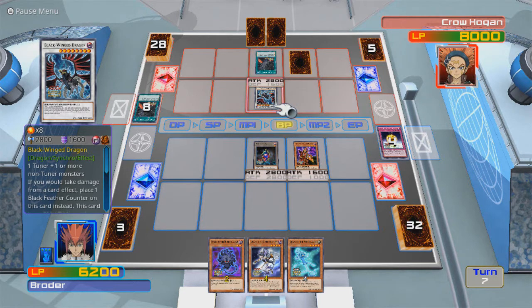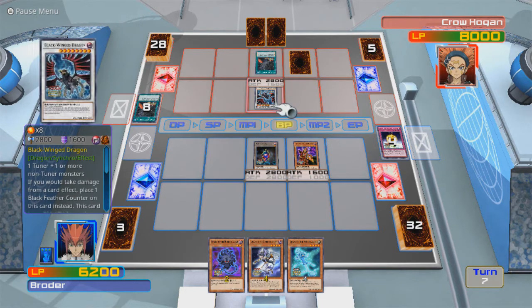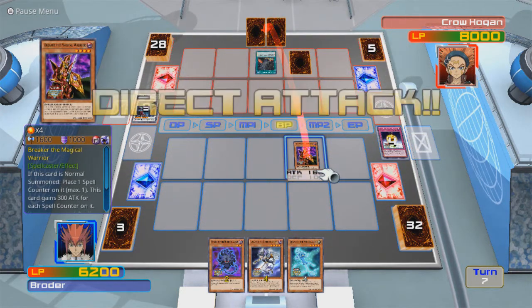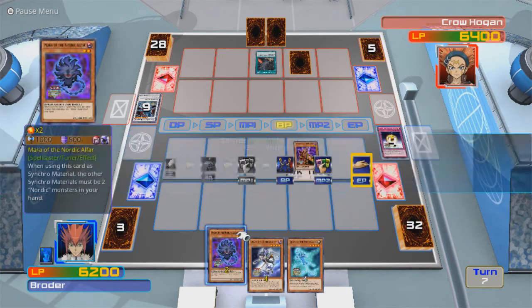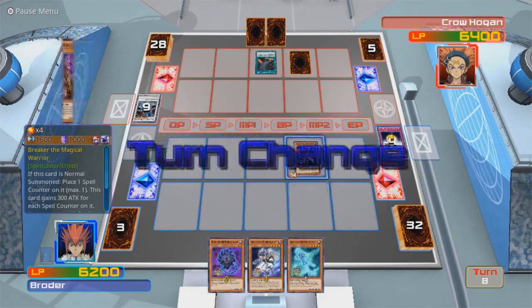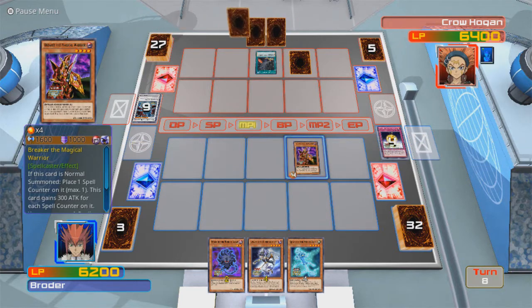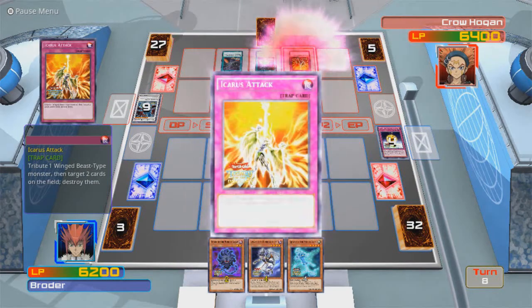If you would take damage from a card effect, place one black feather counter on it — well, that's not gonna matter. There's no feather counters on this. There we go. That was not a Compulsory Evacuation Device. On the plus side, he can only add one monster. Oh for God's sake — he had another one!